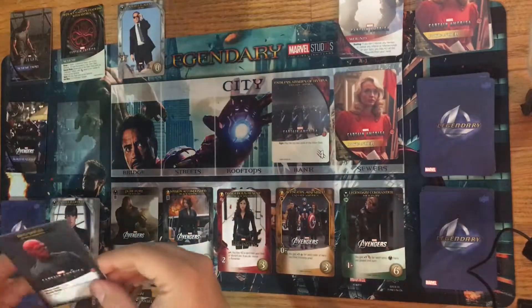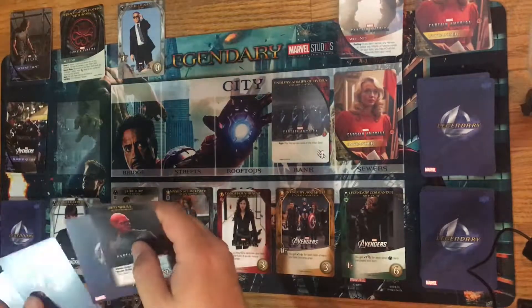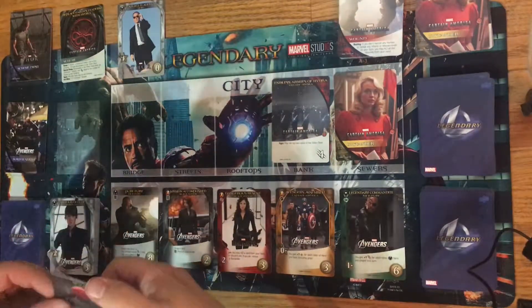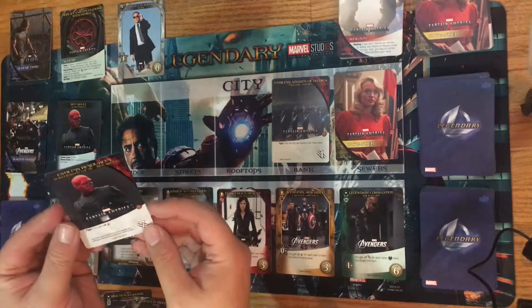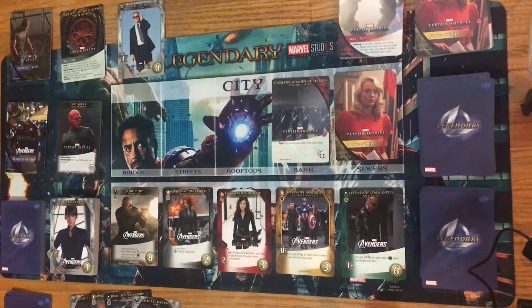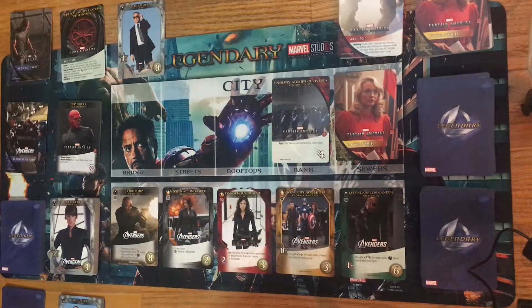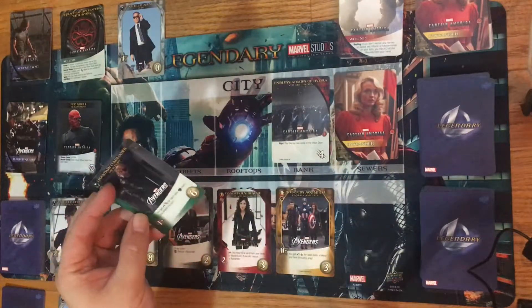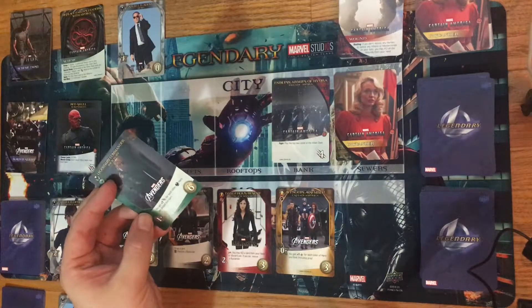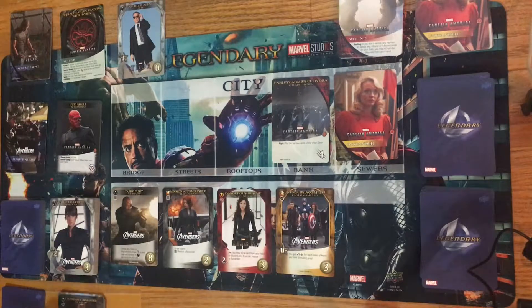With eight attack power I could wipe out the board, but I'm going to take this chance to hit the Red Skull right now. I pick a random card underneath him and get Endless Resources — I get an extra four buying power, which goes to my victory pile. I still have three buying power left, giving me seven total this round — one short of what I wanted. I'll get the six-cost Legendary Commander Nick Fury card, which gives plus one for each other shield hero I play this turn.